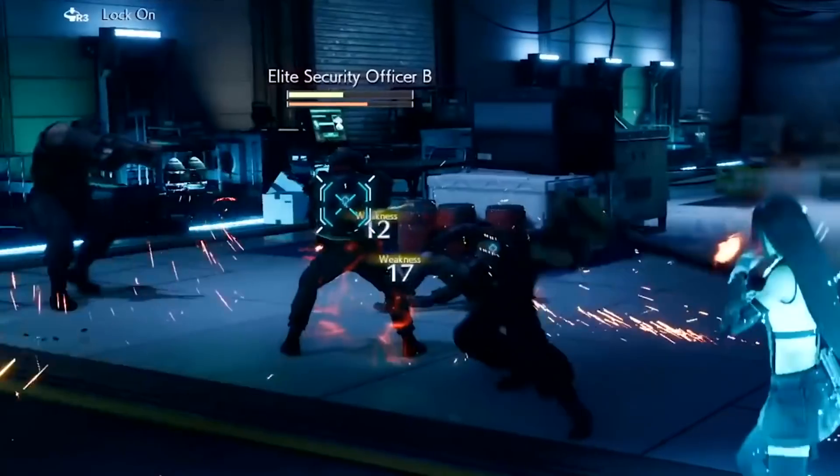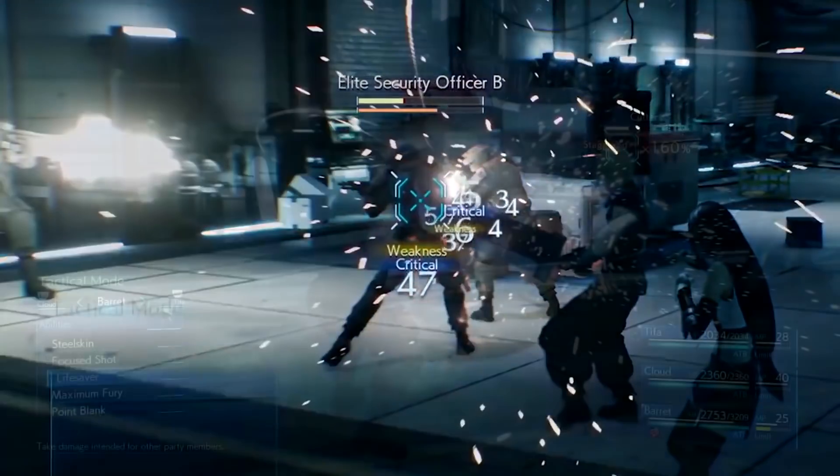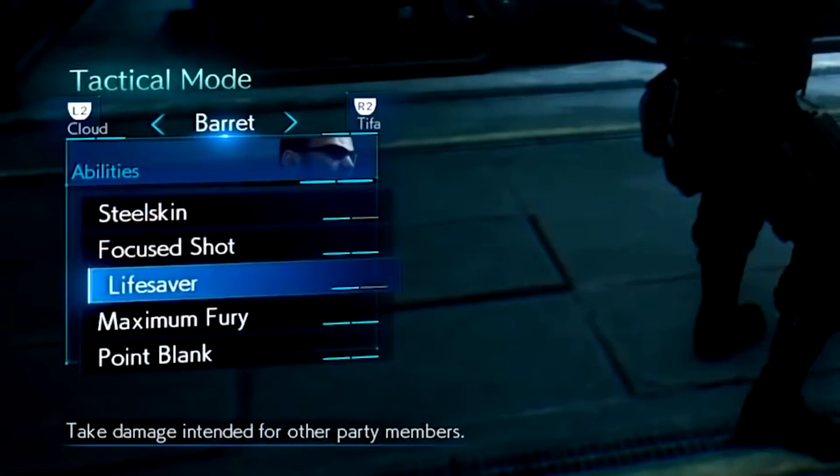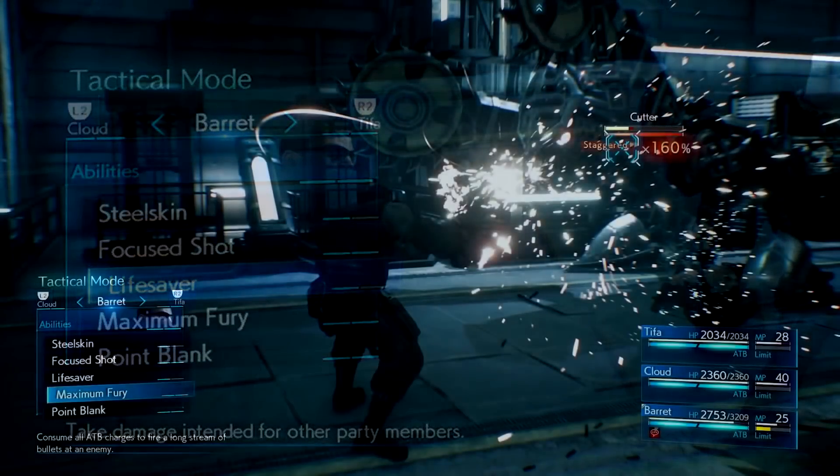This will definitely help with the Abzu boss fight later in the game, and you'll want lightning materia equipped for mechanical enemies. Fire magic is also strong against human enemies, as using fire on Shinra officers causes weakness damage. We also got confirmation of what Lifesaver does, as the Square Enix website's translation was slightly off. Lifesaver is an ability for Barret that takes the place of the cover materia — it states 'take damage intended for other party members,' meaning Barret will take aggro from enemies targeting other party members.